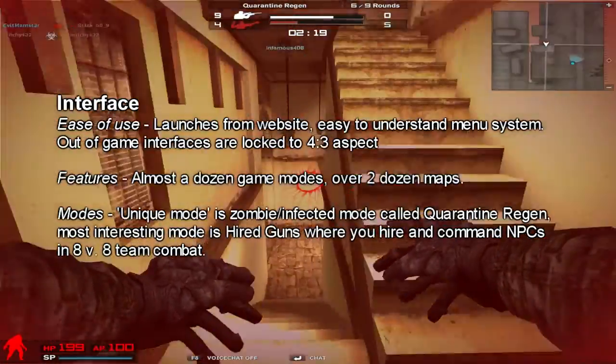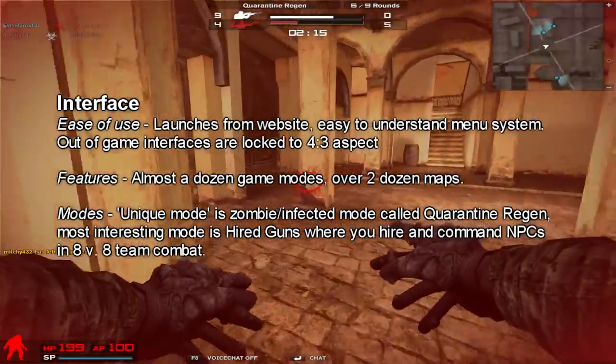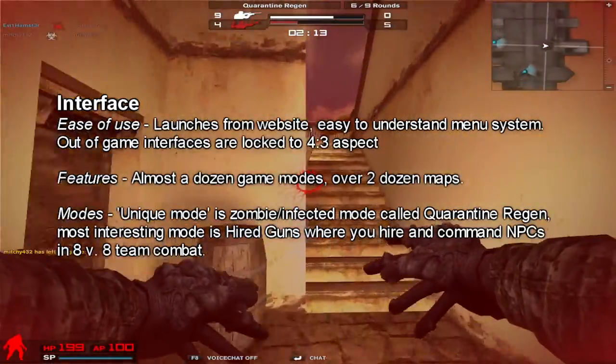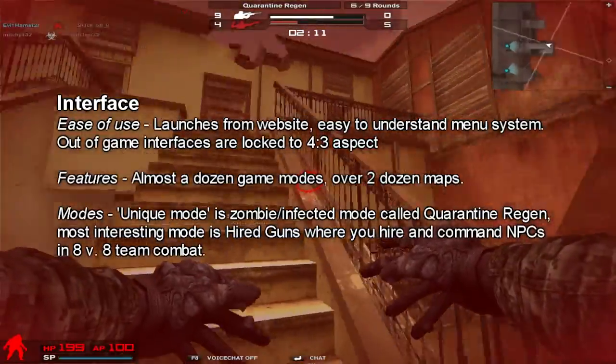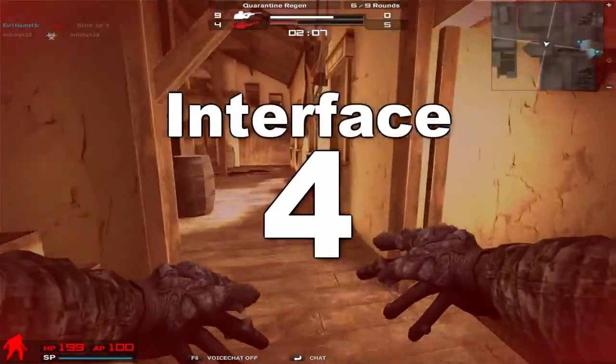This game was fairly feature-rich. It had almost a dozen game modes, over two dozen maps, tons of stuff going on. It had the infected zombie mode called Quarantine and some other interesting modes to offer. For interface, I'll give Combat Arms a 4 out of 5.